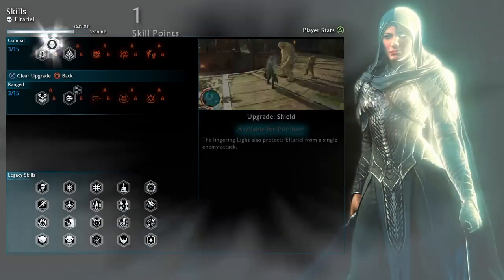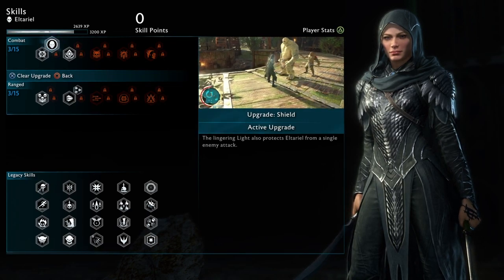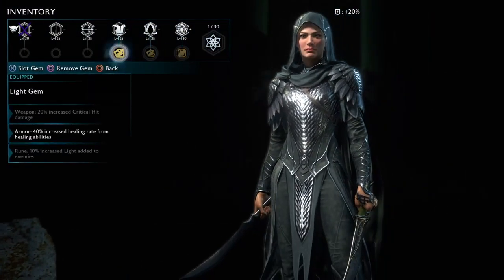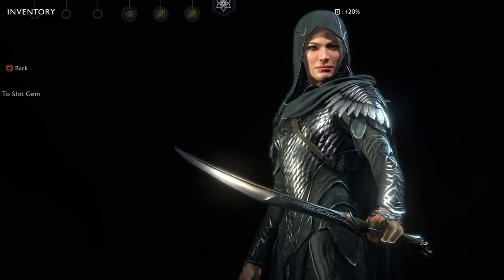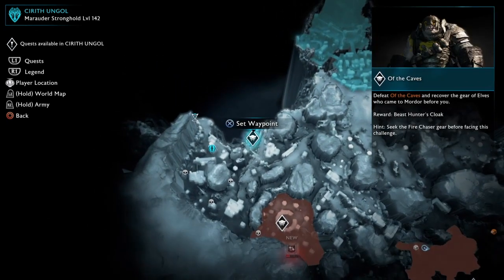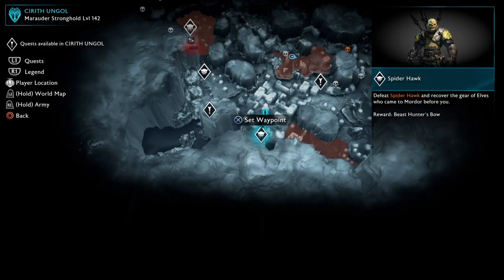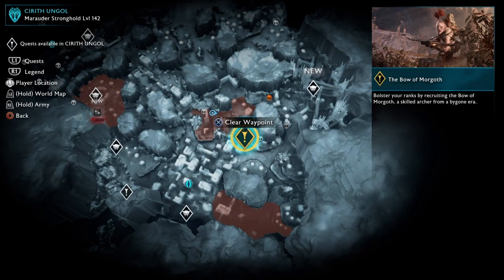Let's get the protection from a single attack while trying to heal myself. That sounds like something that will make me feel better. I also just got a new ability. Checking quests - it might be easier to do this way. Just show me the Legendary Gear people as well. I guess I'll go after the ones that don't have hints next to them first. But since I'm pretty close to this, I'll go after that - the Bow of Morgoth. I recall this guy.